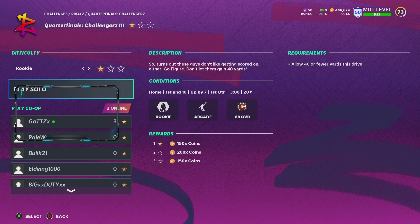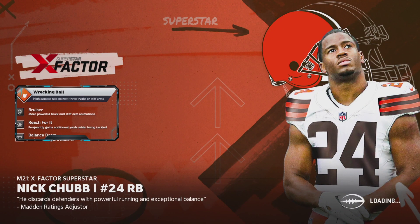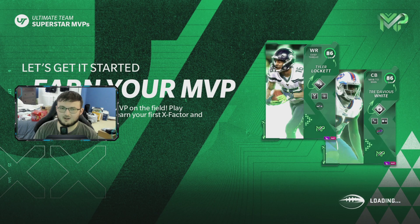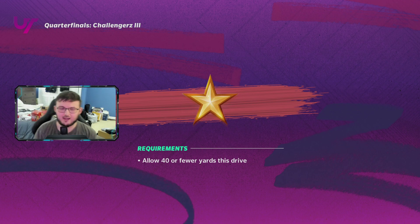Set it to Rookie. Once you go out, go ahead and set it to Rookie, then go into the solo. I'm going to show you how easy this truly is — you're going to be surprised how freaking easy it is. You can get solo tackles, sacks, fumbles, all that kind of great stuff. So let's go ahead and go into this.